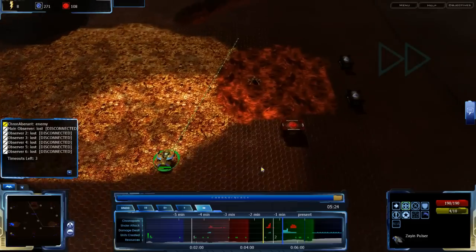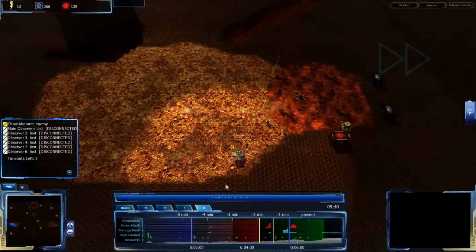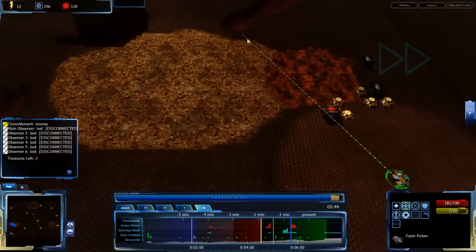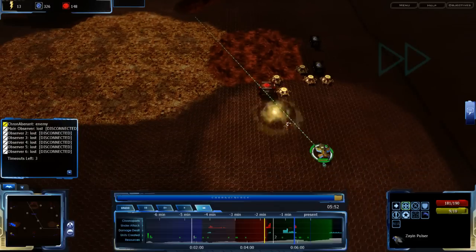Let the other Zion Pulsar do some damage before you start tearing everything apart. Thankfully Zion Pulsars do deal a lot of damage. Octo coming here. It looks like he is healing up, so he does have a Reef available that is healing his forces.